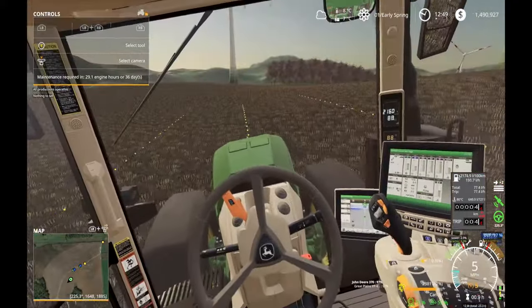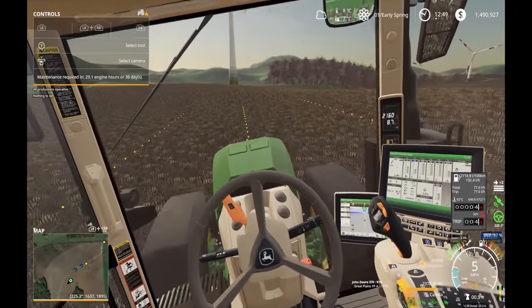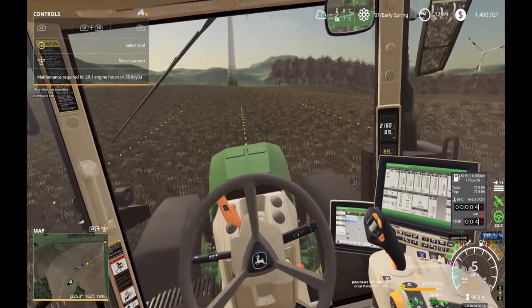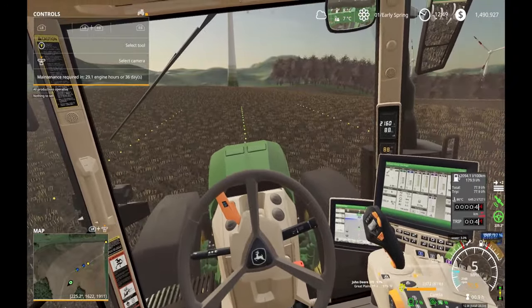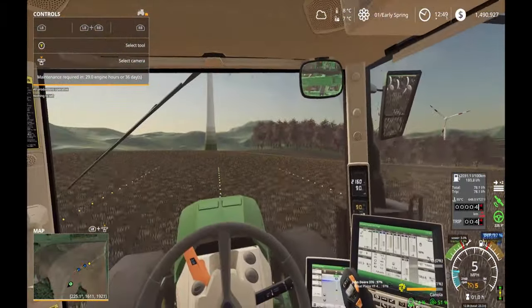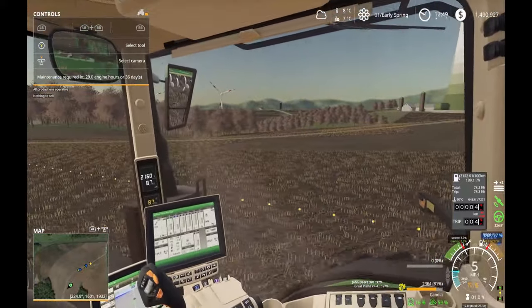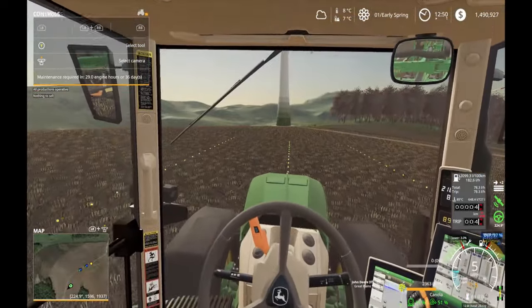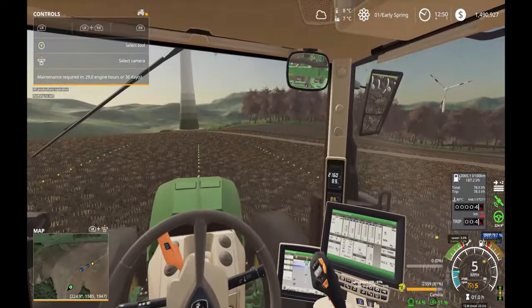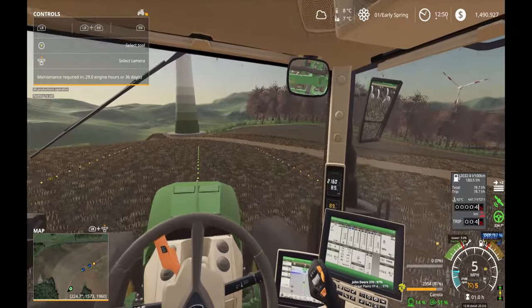I'm not sure if I have a favorite farm. I have the most time invested at the California farm, but this Wisconsin map is pretty fun to drive around — it feels really realistic as far as being in the country and driving on bumpy roads. I'm looking forward to expanding here and adding some detailed structures. I think I'll be rotating between the California farm, Felsbrunn, and this one.